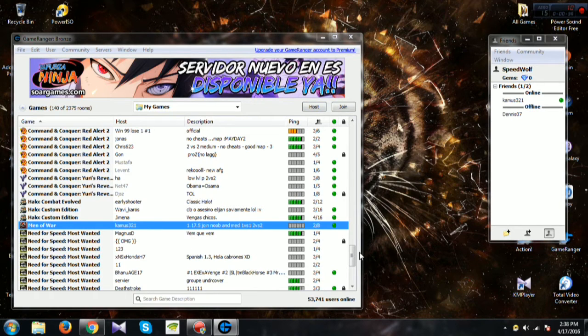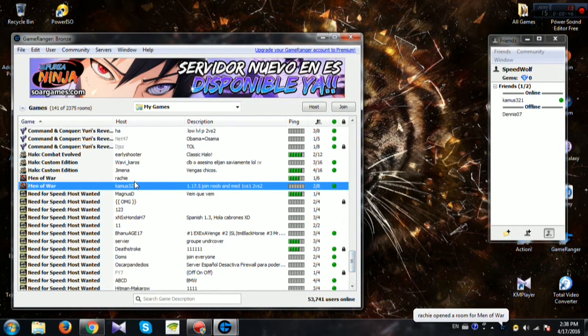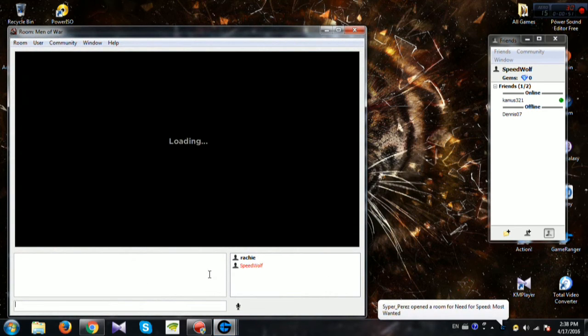Now I will show you how to join a game. My associate has already started a game for me. All you have to do is click and join her game. Now all she has to do is just click start.